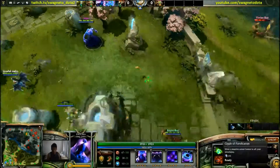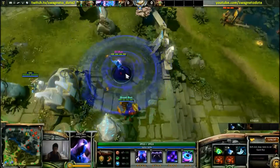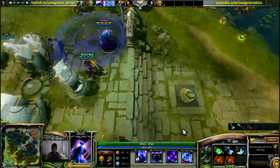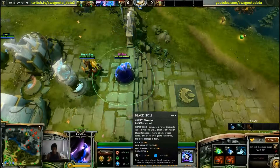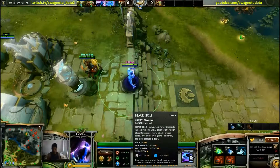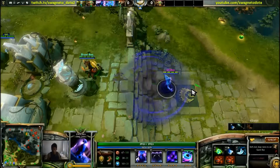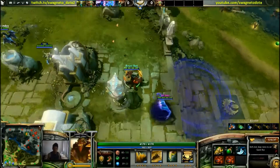You can cast Midnight Pulse and Black Hole right away because Enigma has almost no backswing. But I see a lot of people shift queue this or cast the Black Hole way too far. This circle is your cast range for Black Hole — do not go over it, or else you'll be walking to it, and in that time people are going to start blinking or force-staffing away, or silence you.